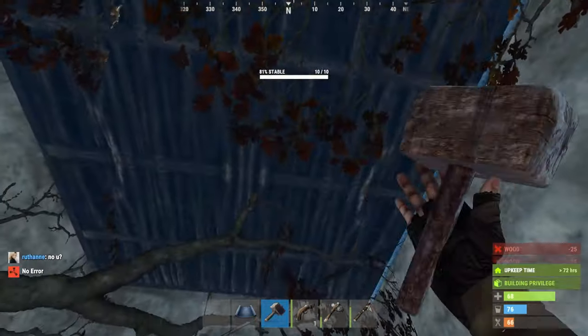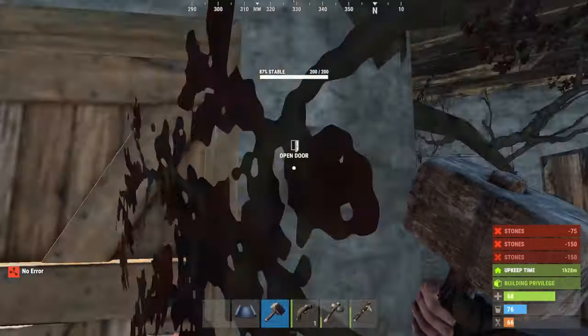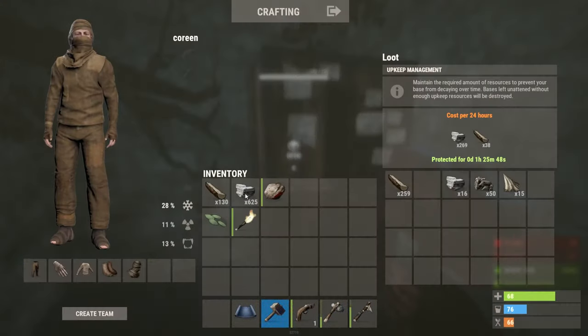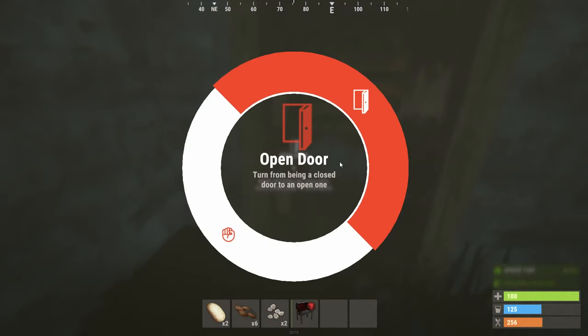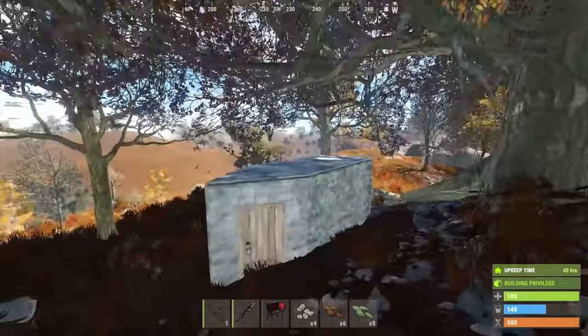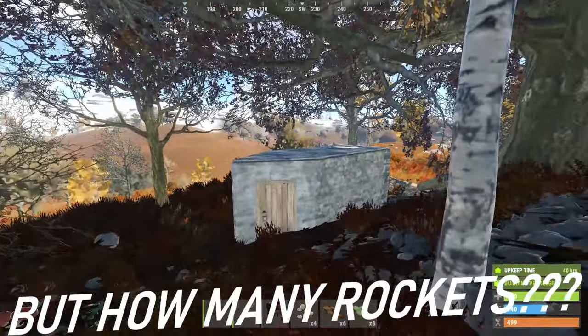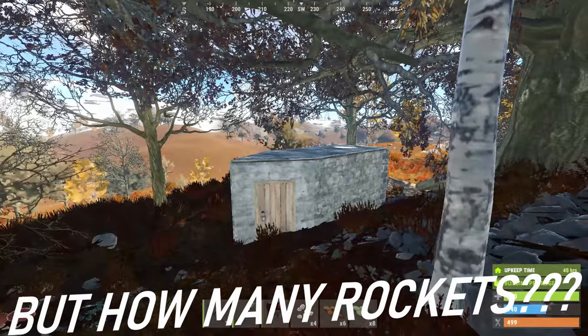On that note, the shittier your base looks, the better, especially when you're going with small bases. If this base looks like shit — wood doors, built in a straight line, looks horrid, one of the walls is soft side out — people are just going to skip over it. They'll think you don't have anything and not raid you. Well, that's good for you, because now your base just didn't get raided.